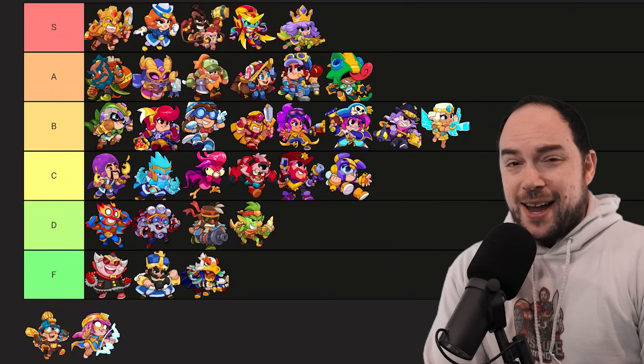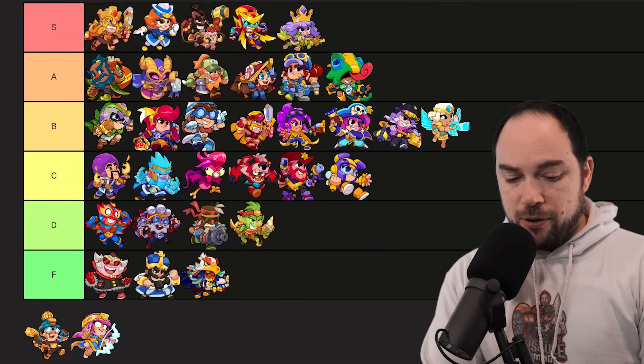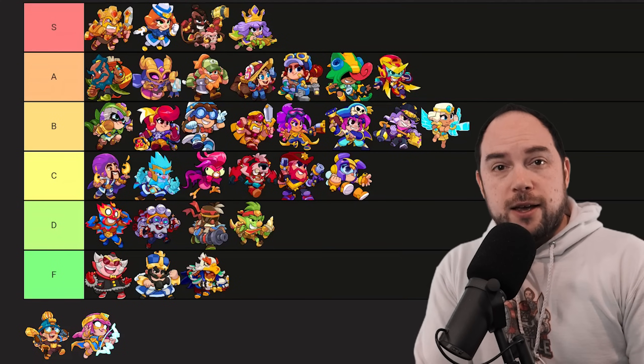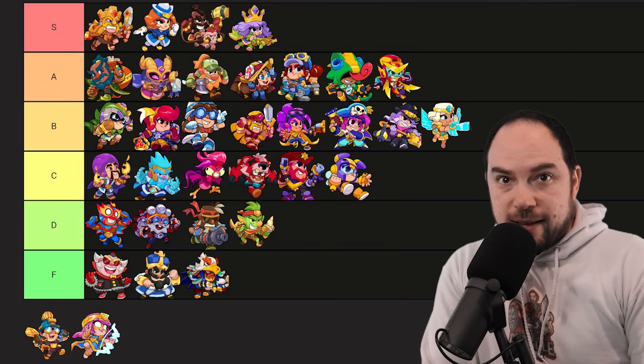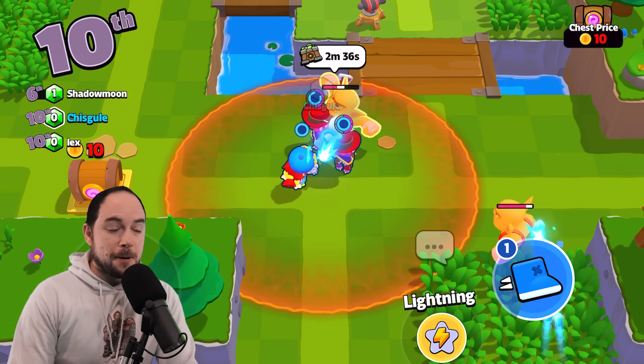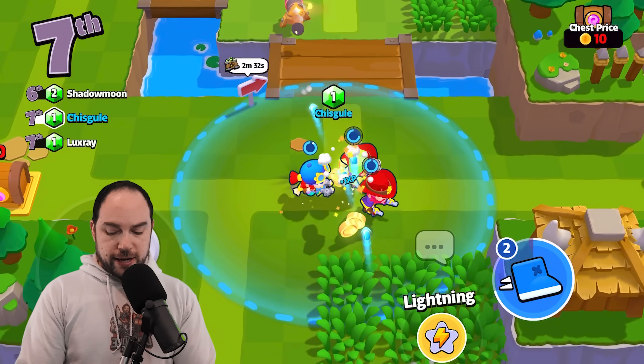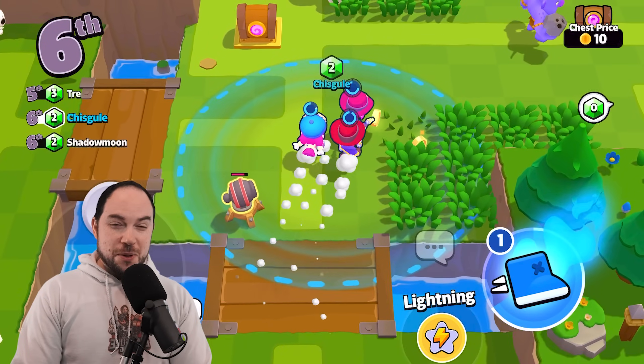In fact, I feel like I need to bump Max down a tier. Max is very strong and making your squad go faster is amazing, but compared to the things in S tier, I don't think Max is quite at the same power level. So we bump her down and let's rank the Miner.